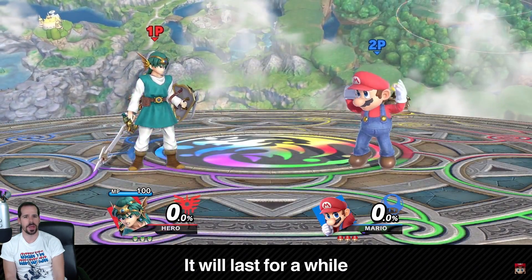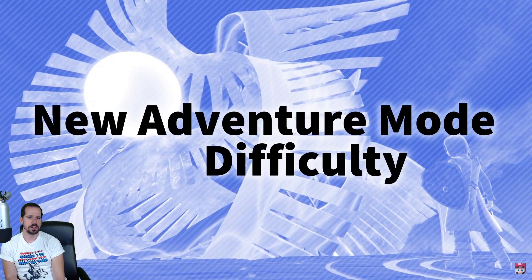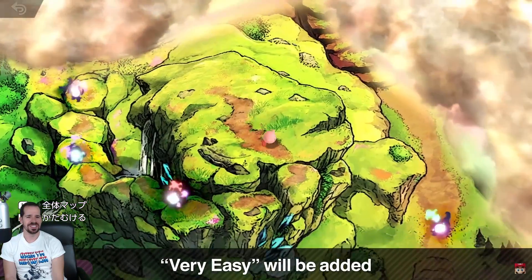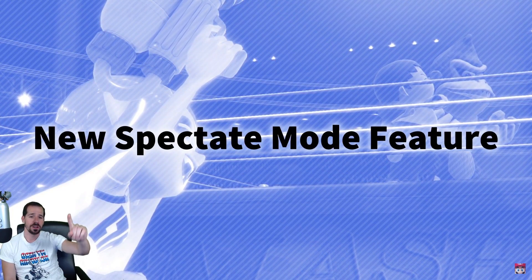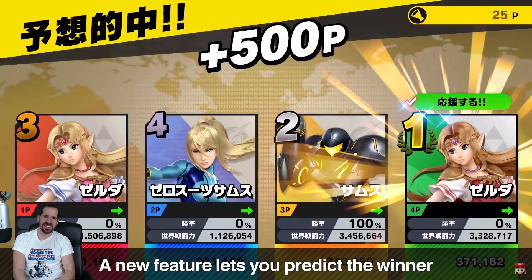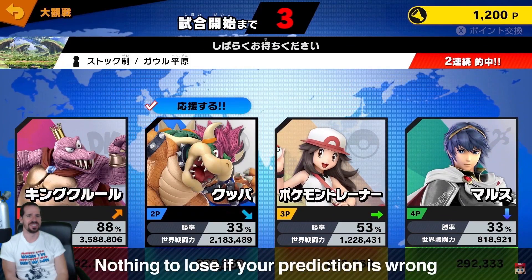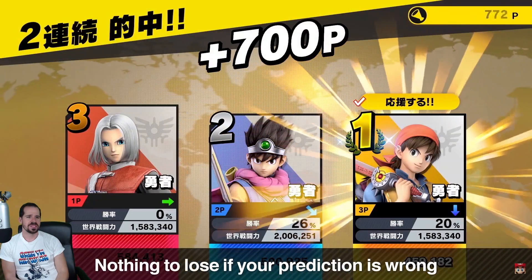So you don't just hoard your Final Smash — but is that toggleable? Adventure mode was made easier for some people; if you simply want to have a relaxing time playing, please try it out. A new feature will let you try and predict the winner in spectate mode, and you can exchange the points you accumulate for an item. Nothing to lose — I suggest supporting fighters to your heart's content.